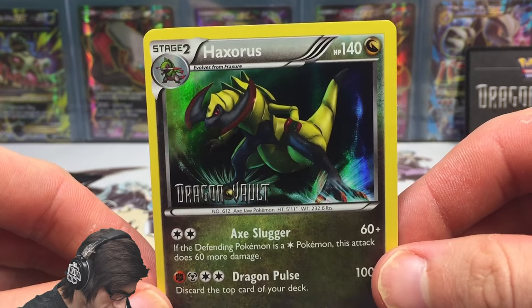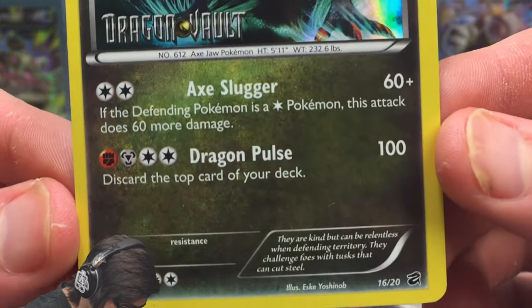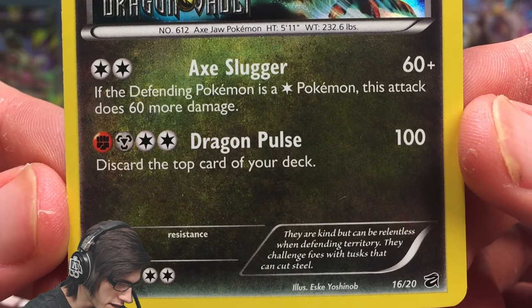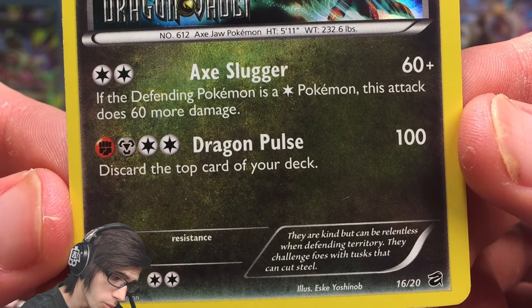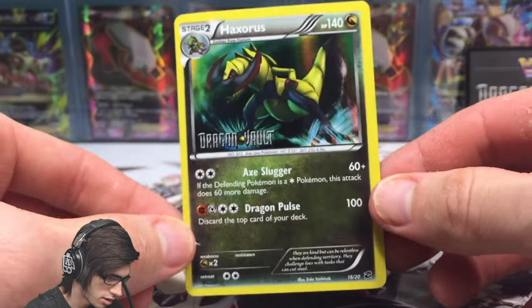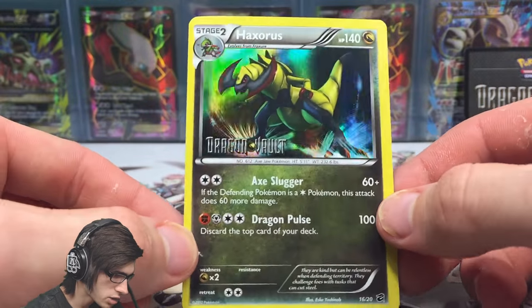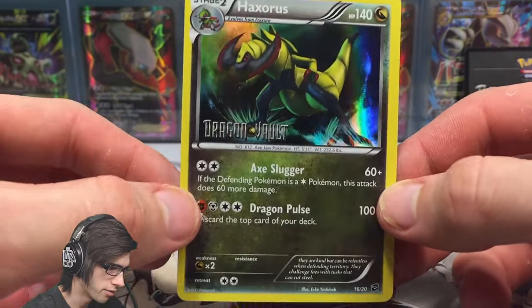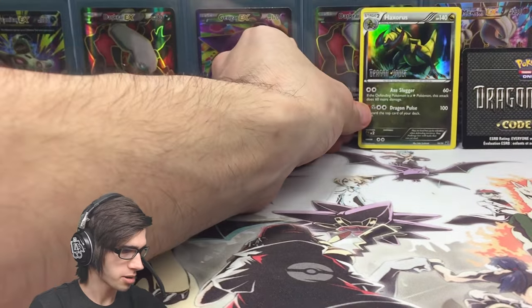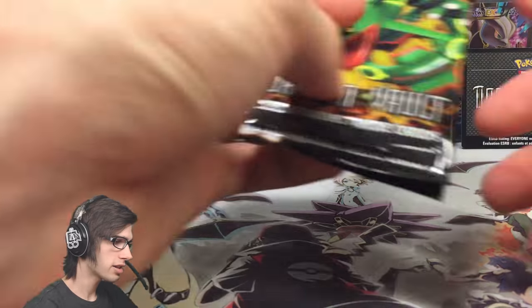This Haxorus actually has 140 HP with Axe Slugger and Dragon Pulse. Axe Slugger says if the defending Pokemon is a normal or colorless Pokemon, the attack does 60 more damage. I do love the XY foil pattern but the black-and-white one really does suit these cards a lot better in my opinion — let me know what you guys think in the comments below.